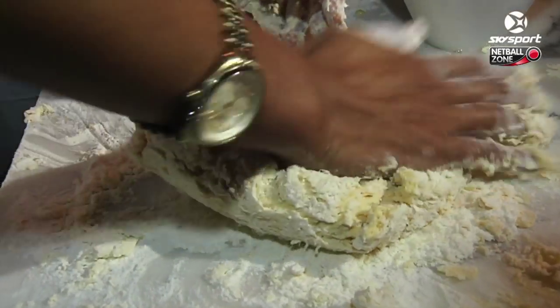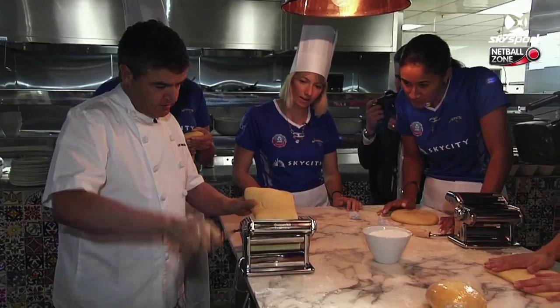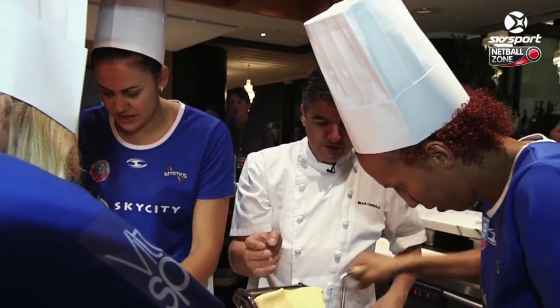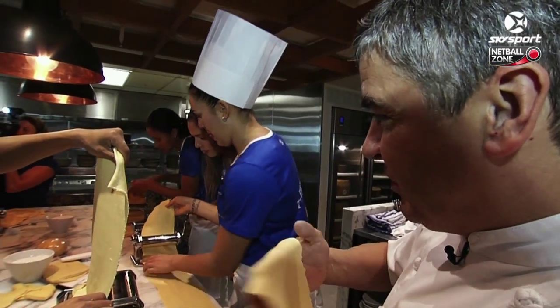Just really push it in and press it as well. Work it in — that's coming together now, it's looking really good. That's gonna make it really silky and smooth. So we're just laminating the pasta to make it smooth. Sounds like I know what I'm doing!